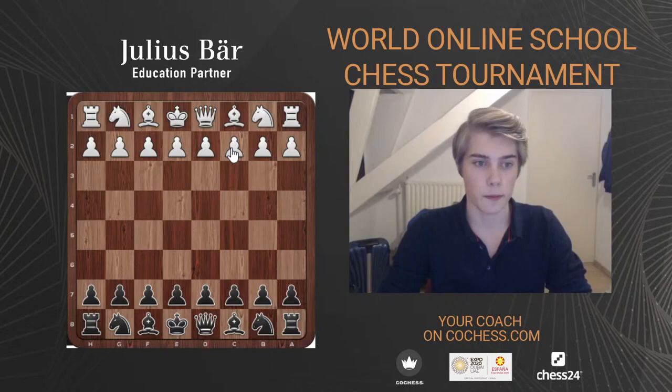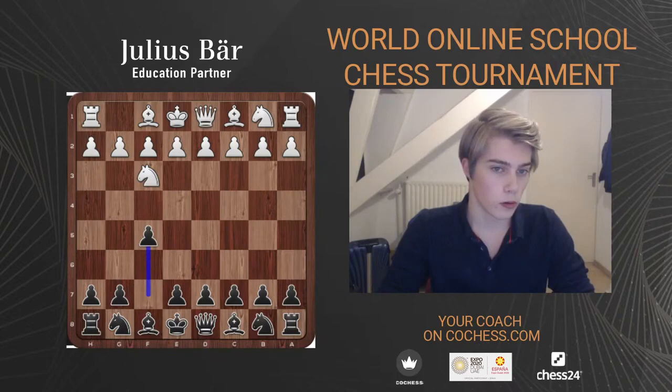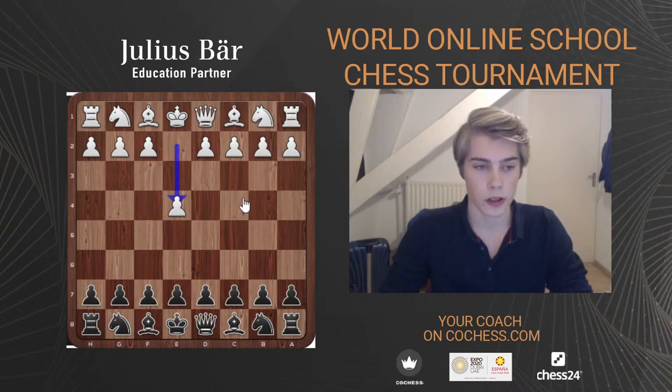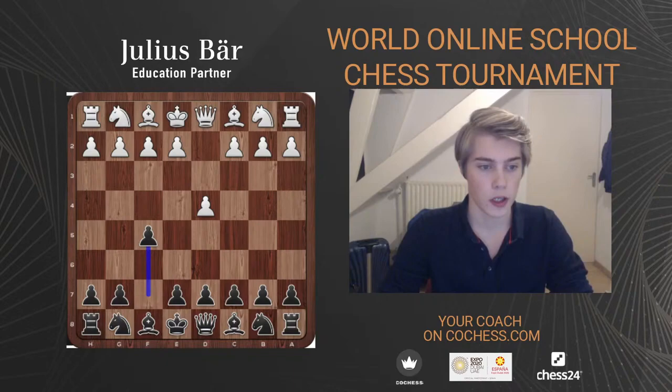You can play the Dutch against basically any other move except 1.e4. Against 1.c4 you can also do it, and against 1.Nf3 it's very much possible. The only move we cannot really play the Stonewall against is 1.e4, because White has already occupied those two squares that we want to put our pawns on. So it's mainly a 1.d4 structure. Let's get right into it — we play 1...f5, which is the Dutch.